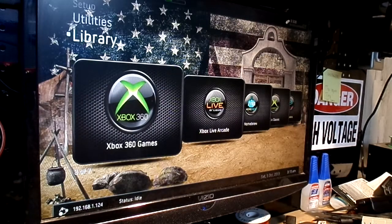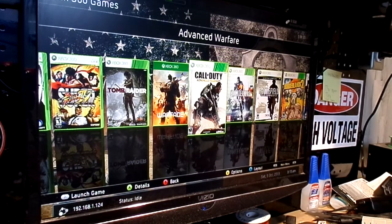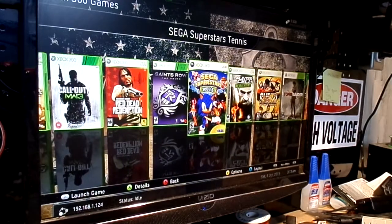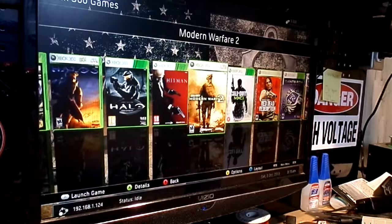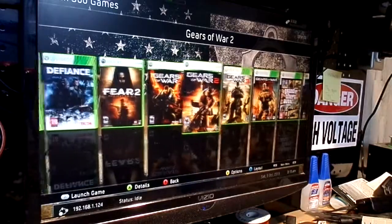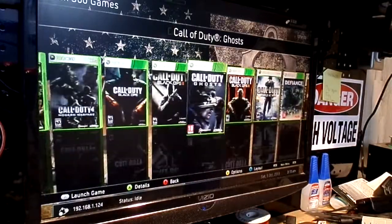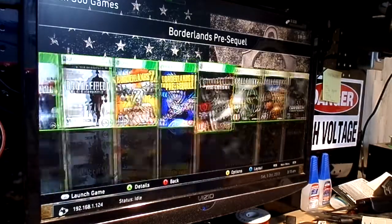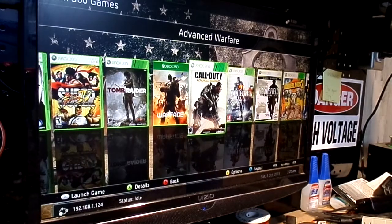And then of course we have our regular Xbox 360 games. We have Advanced Warfare, Warface, Tomb Raider, Super Street Fighter 4, Splinter Cell, Sega Superstars Tennis, Saints Row, Red Dead Redemption, Modern Warfare 3, Modern Warfare 2, Hitman, Halo CE, Halo 3, Grand Theft Auto V, Gears of War Judgment, Gears of War 3, Gears of War 2, Gears of War, Fear 2, Defiance, Call of Duty World at War, Black Ops 3, Ghosts, Black Ops 2, Black Ops, Call of Duty 4, Call of Duty 3, Call of Duty 2, Borderlands the Pre-Sequel, Borderlands 2, Battlefield Bad Company 2, Battlefield 4, and back to Advanced Warfare.